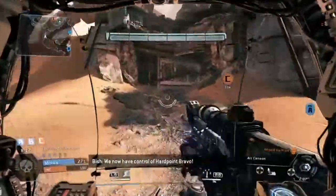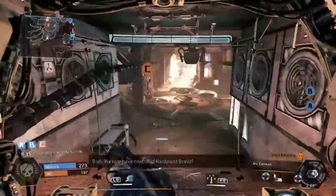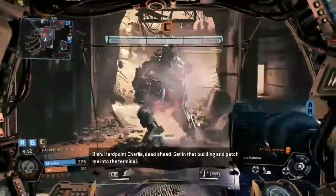We now have control of Heartpoint Bravo. Heartpoint Charlie, dead ahead. Get in that building and pass me to the terminal.